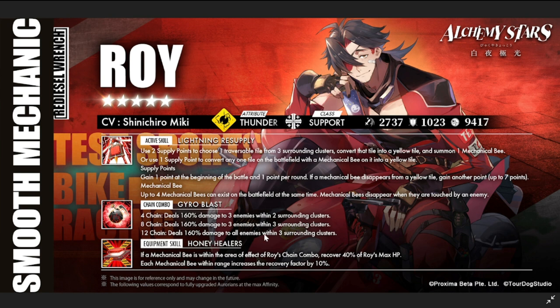The chain combo is useful but somewhat limited — though he is a support, so this is just supplementary damage. His equipment skill is Honey Healers: if a mechanical bee is within the area of effect of Roy's chain combo, recover 40% of Roy's maximum health. Each additional mechanical bee within range increases the recovery factor by 10%.